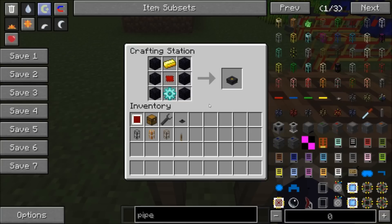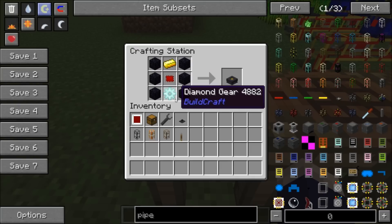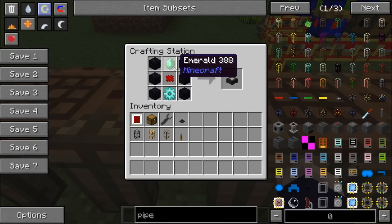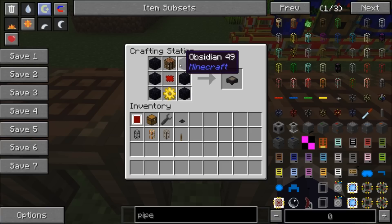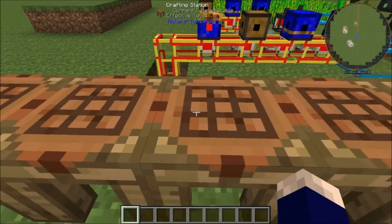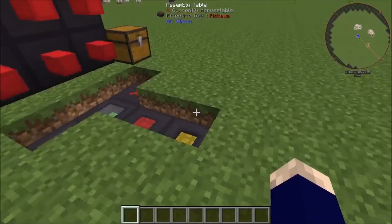The first table we'll make is the integration table, which requires six obsidian, a diamond gear, a redstone chipset, and a gold ingot. The programming table is all that, but instead of a gold ingot it's an emerald. All these tables follow a similar pattern. The stamping table, which we will look at later, has a gold gear in that crafting recipe. The charging table uses a gold gear and redstone. And everybody should know how to make the assembly table.